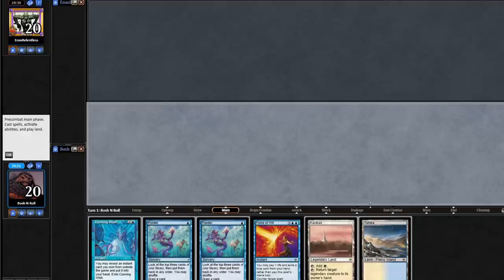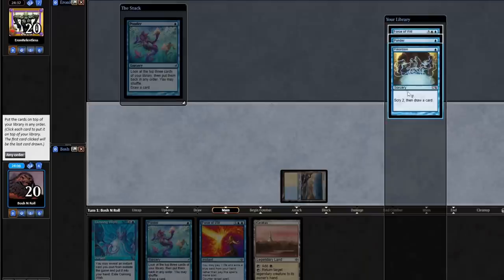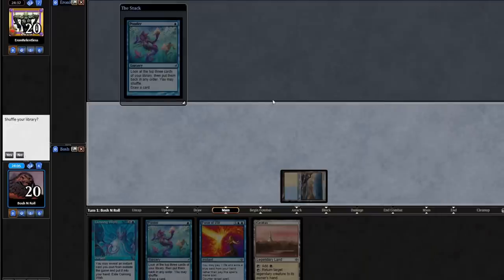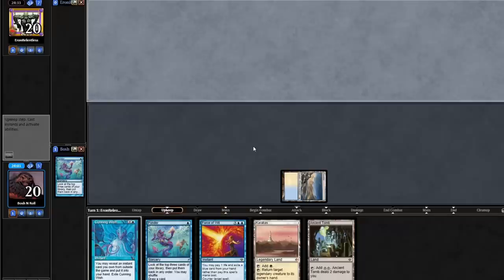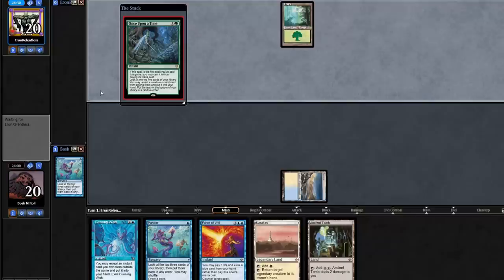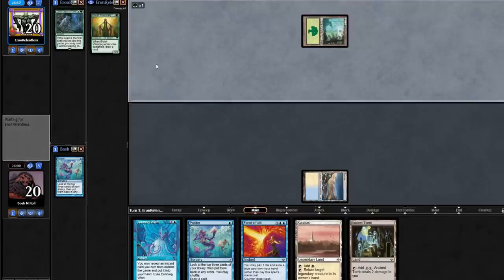Thalia can control — or Karakas can control Thalia. Force of Will, Ponder, Briardane — this isn't what I want. I'm just looking for a basic land so I can play the game. The Ancient Tomb is exciting if they don't just aggro waste me. They're not playing Death and Taxes today — let's see if it's Maverick. Or are they just totally in the weeds with Elves or something crazy? Playing their land — oh, they are actually Elfing.